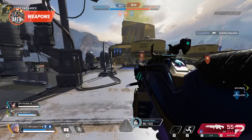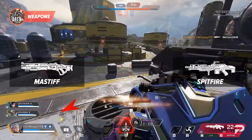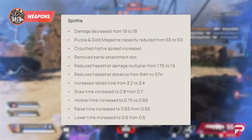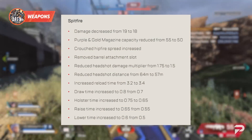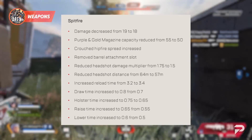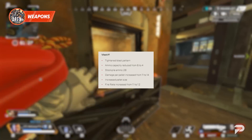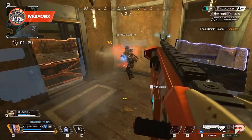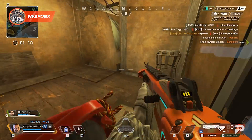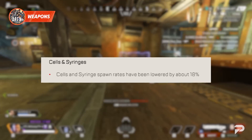This patch's care package has the Spitfire relegated to floor loot and the Mastiff now a care package weapon. The Spitfire is nerfed on every level — raw damage, mag size with higher rarity attachments, draw and holster times, headshot damage, and even losing its barrel attachment slot. The Mastiff gets tightened spread and a reduced ammo cap, but increased damage per pellet. Additionally, we're seeing a lower spawn rate of cells and syringes.